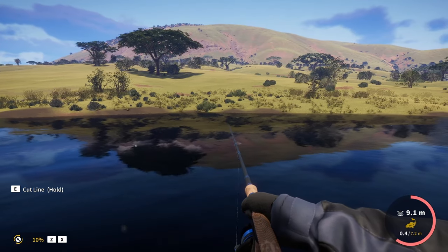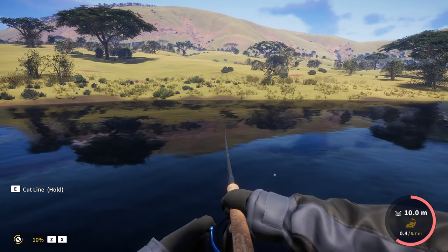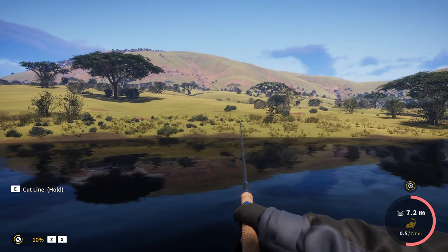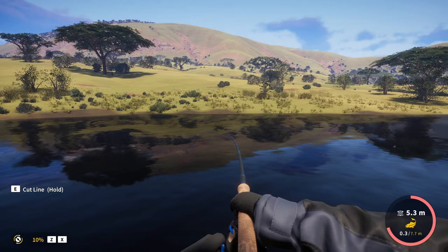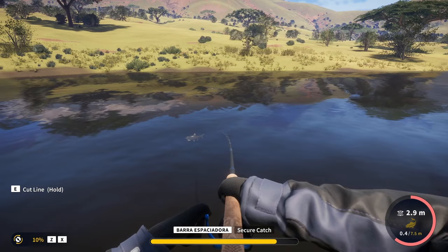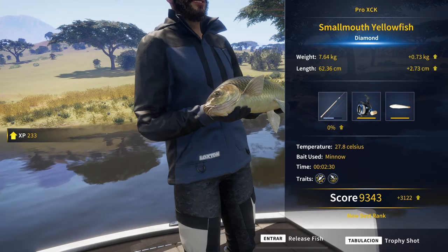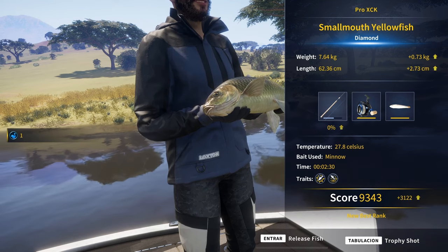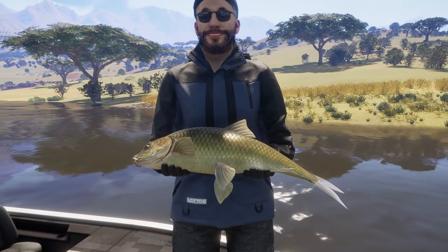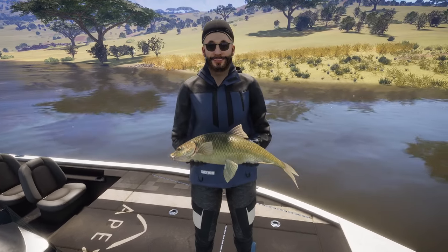Seeing how hard this guy is fighting, I don't see any scenario where he doesn't end up being our first diamond smallmouth yellowfish. It is a diamond — I can see it from here, he has to be. Let's go, it is a diamond! 7.64 kilos. Finally. We had to grind for this one — I wouldn't be surprised if we had to catch around 150 smallmouth yellowfish in order to catch this guy. So, about time.